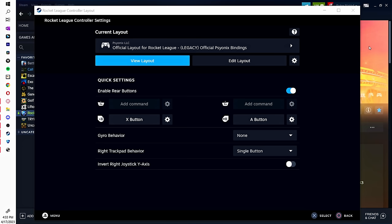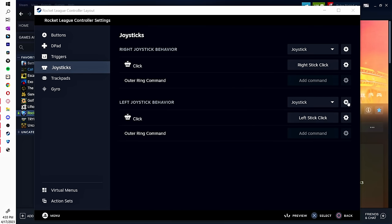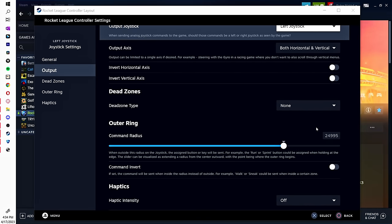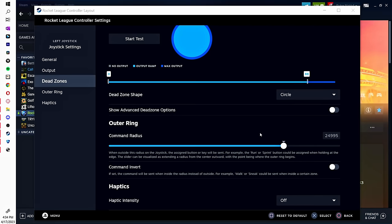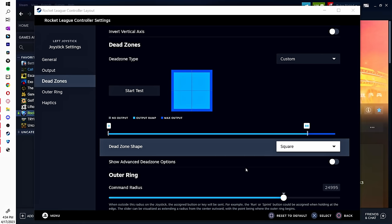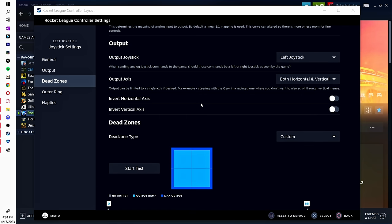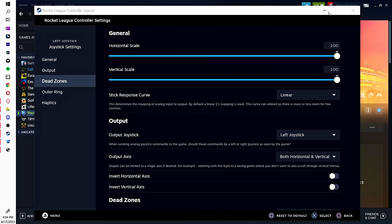Once you're there, you'll still have cross deadzone — you can check this using the joystick self-check. To get square deadzone, go to Edit Layout, then Joysticks, go to the Left Joystick, press the gear button, then go to your output. You'll see a Dead Zone Type option — click it, go to Custom, and now you'll have all the settings you can change. Just switch to square deadzone. I can show you what every setting means in another video, but it's important to understand them to get back the feel of your cross deadzone.